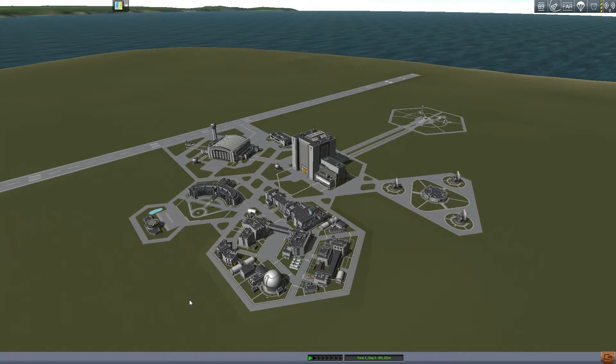Hello, I'm Solid Death, and welcome to the second episode of the Comprehensive Ferrum Aerospace Research Tutorial. In this episode, we will be covering landing gear placement, engines, their velocity curves, and intakes.